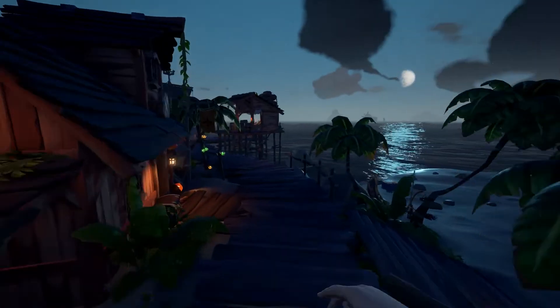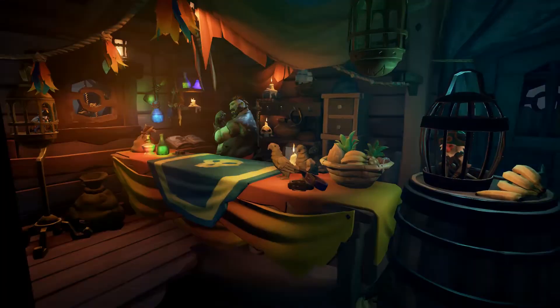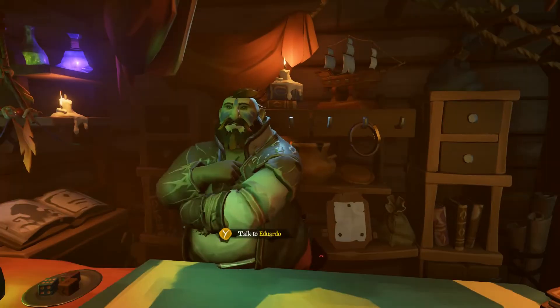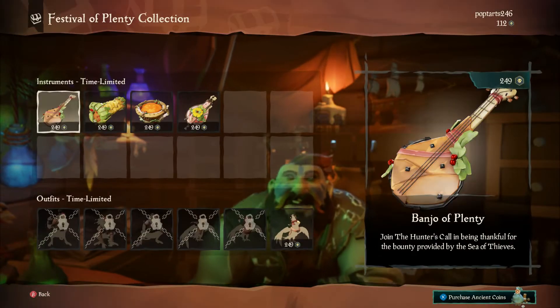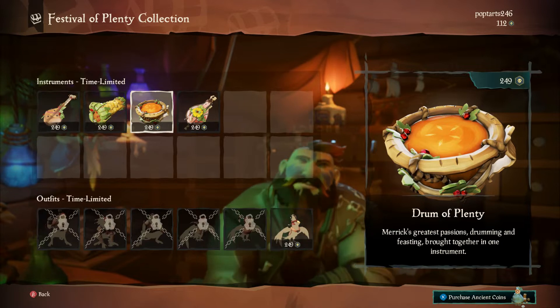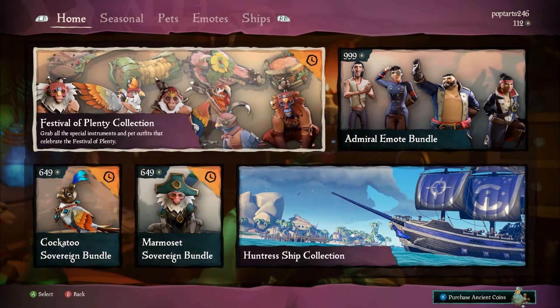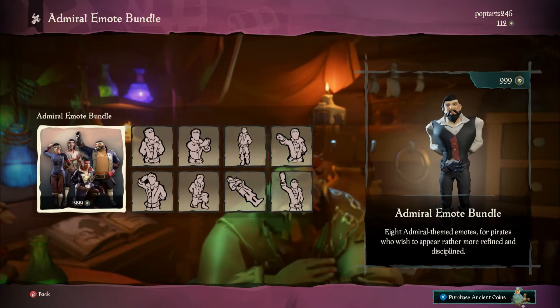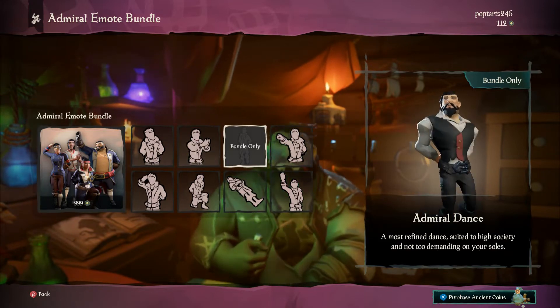Let's give you a reason to play Sea of Thieves again. First, the Emporium — what's been added. This is quite a groovy shop. We've got the Festival of Plenty collection — it's basically a Thanksgiving collection. There are instruments, and you can get stuff for your pets, which is cool. There are also the new Admiral emotes — very posh, not very piratey.